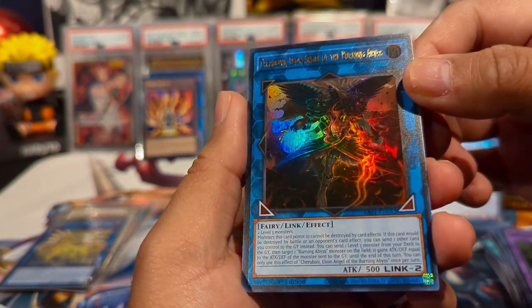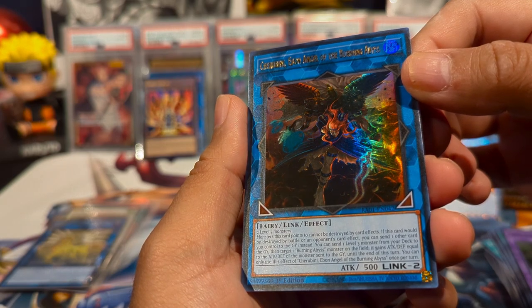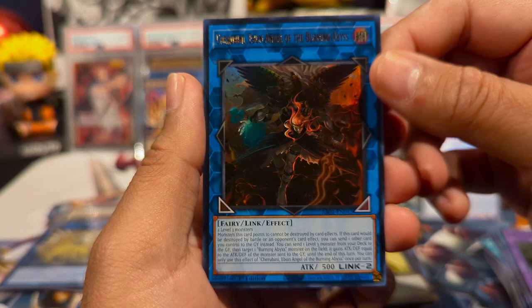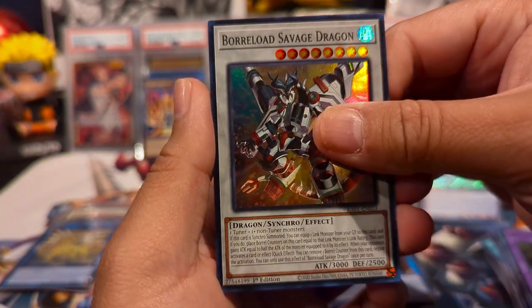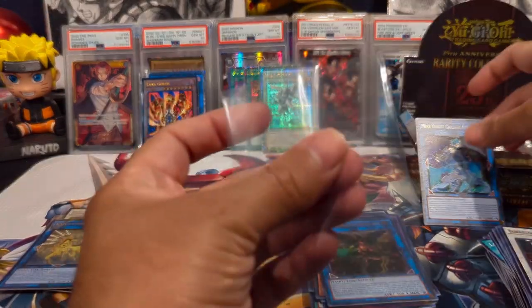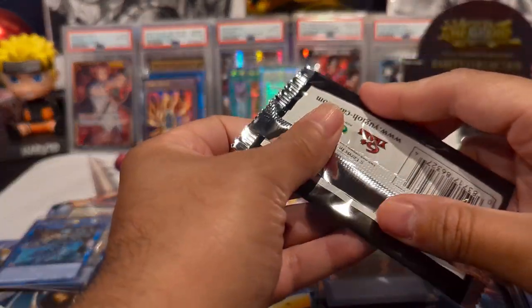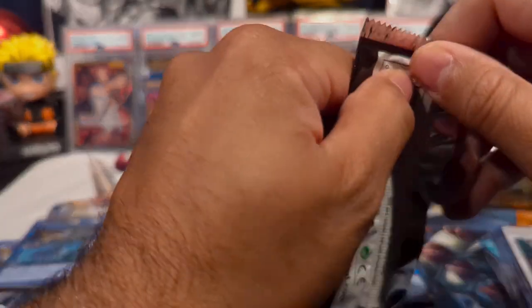We have Cherubini, Ebon Angel of the Burning Abyss — that was really hard to read — as an ultra, and Borrelload Savage Dragon as our super rare. The lowest rarity in this set is super, which is pretty cool.